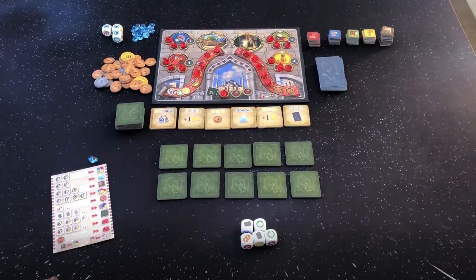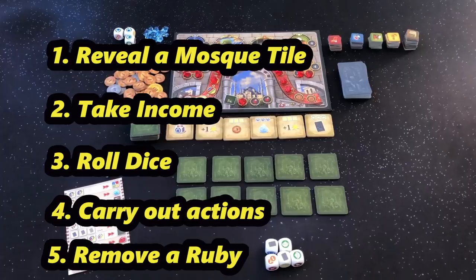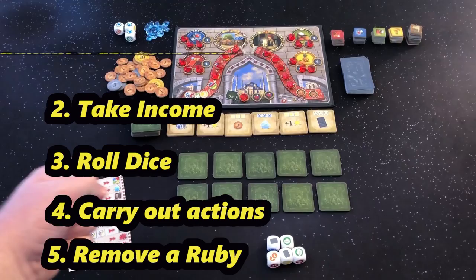The solo variant plays the same way the standard game plays except it is played over 10 rounds and there are 2 additional steps added to the player's turn. Let's take a look at the 2 new steps of the game.